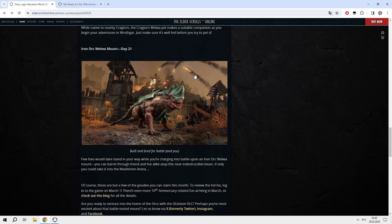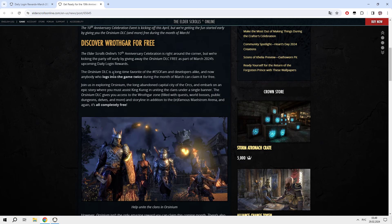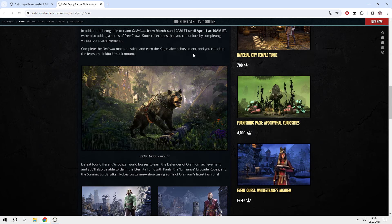And more than that, if it wasn't enough, ZOS has decided to make another reward for every player who owns Arsenium. From just completing the Main Storyline — from March 4th till April 1st — you will get additional rewards from the Crown Store. For completing the Main Storyline, you will unlock the Kfor Urzak Mount. But be careful, because you will need to claim and redeem this reward in the Crown Store from March 4th till April 1st.